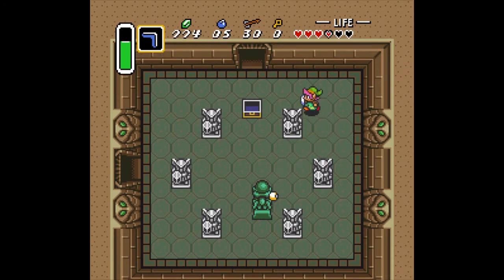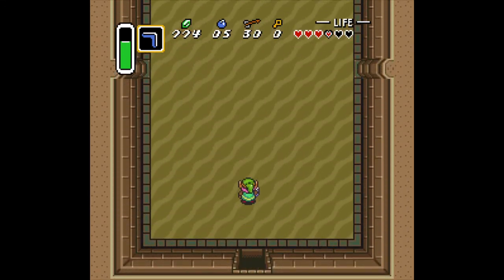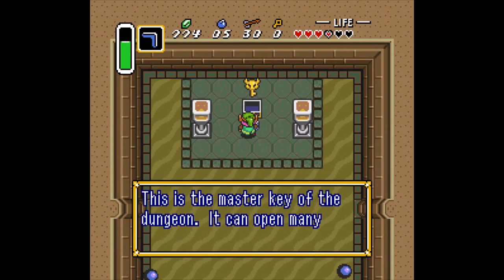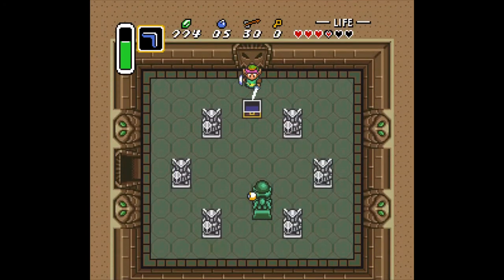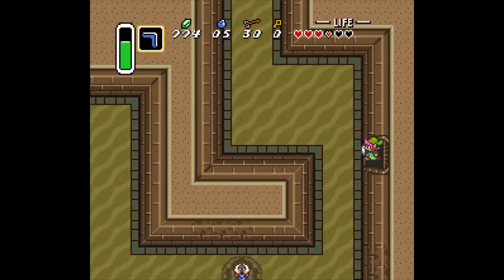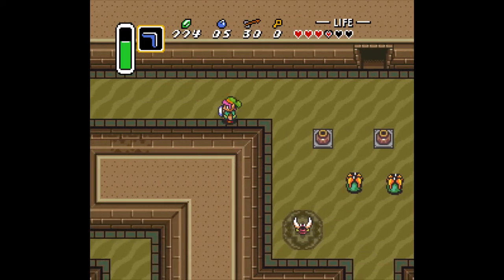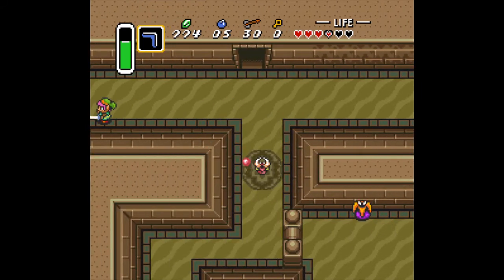Those guys — to my knowledge we can't beat them as of yet. This room they just keep shooting ball things out, so try your best to dodge them and run through. That was a smooth dodge, almost got hit! Now that we got the key, let's head back up to that room and get through that treasure chest I showed you.